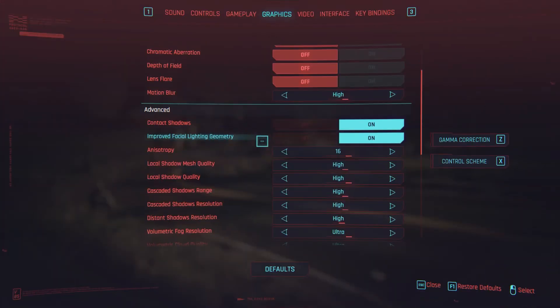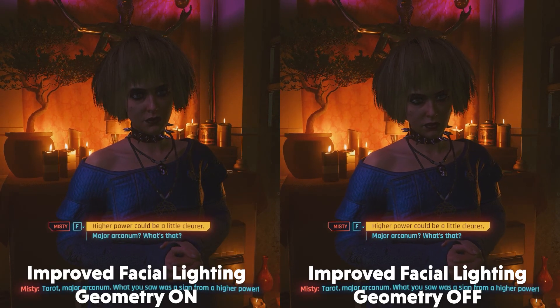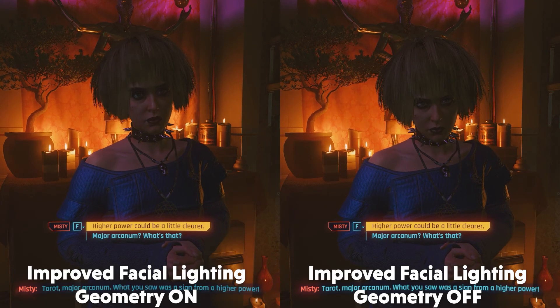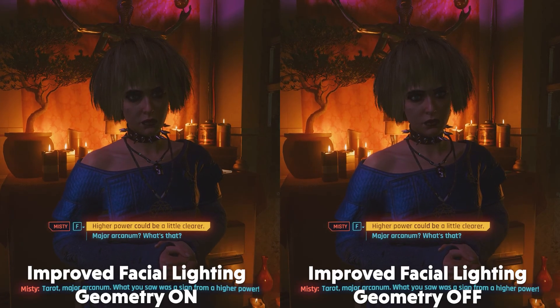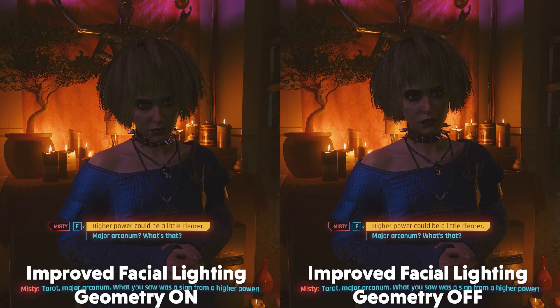Next up is improved facial lighting geometry. This setting is said to improve the quality of light filtering on facial features. I thought it was broken at first because I didn't see a difference until I got into conversations with people in dimly lit areas. Here the setting makes very small improvements on the visual fidelity of a character's face, with darker eyes and more shadow around the mouth. This setting only seems active in cutscenes and conversations and doesn't really impact FPS, so I'd say keep it on.